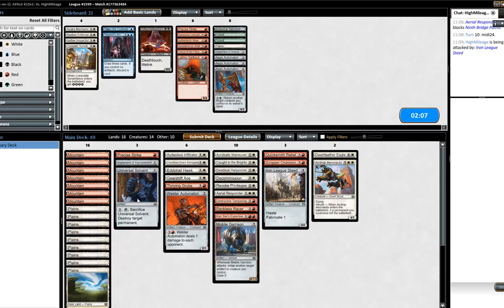Perhaps Universal Solvent - swapping an implement for a Universal Solvent isn't terrible here. It keeps our artifact count the same for Quicksmith Rebel, but it is a removal spell and we have to land that turn. I think I'm okay with going something like this.